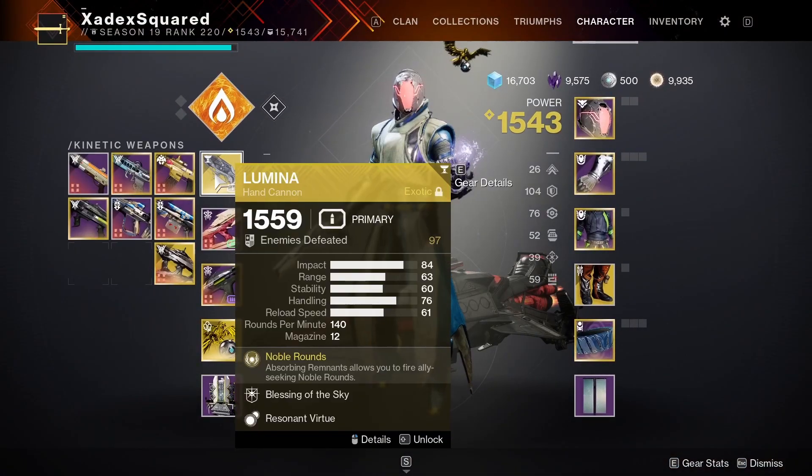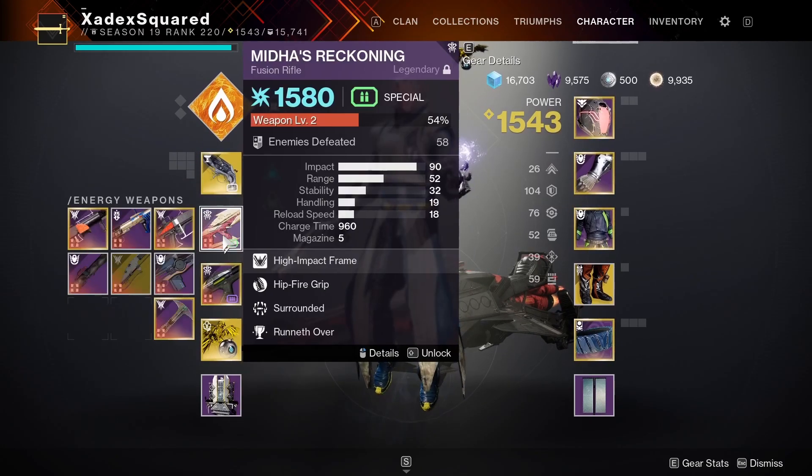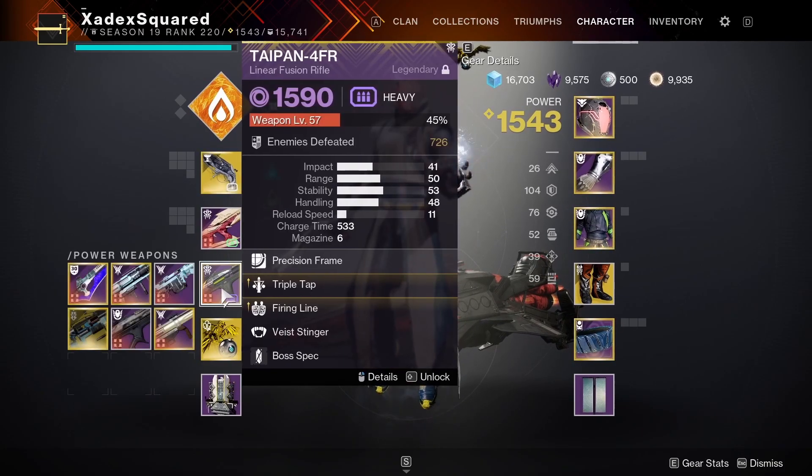For the weapon obviously you're going to want to go Lumina, and then whatever you want to run in the other two slots basically works here. Though this build does do incredibly well in boss phases, so I'm running my Taipin for boss damage.